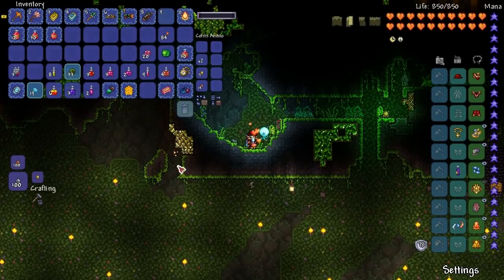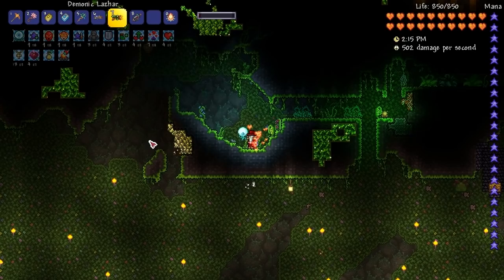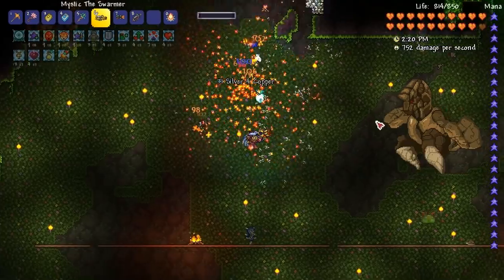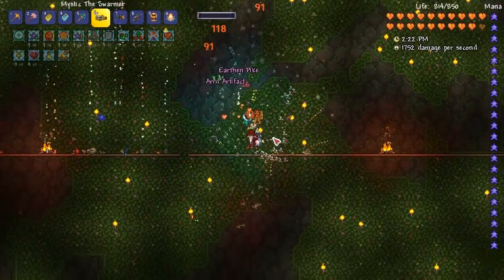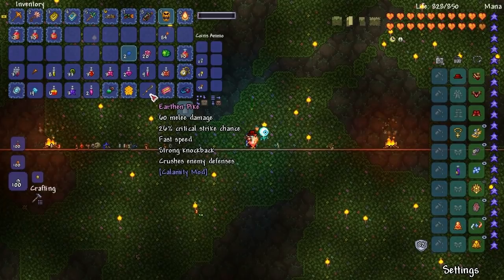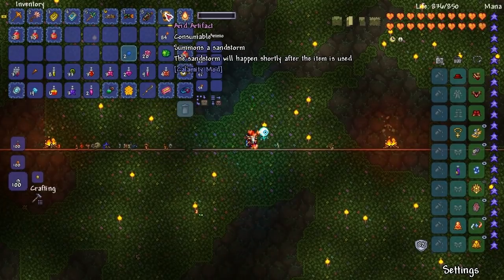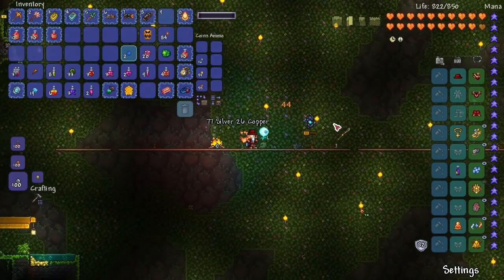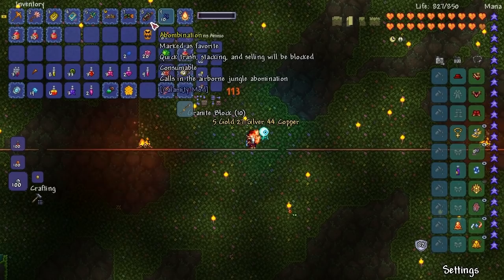I'll put on my Hive Pack and we'll use the swarmer here. Let's kill that thing off — why not? We got an urban pike, an earthen pike, and an arid artifact that summons a sandstorm. These are actually really good, they're pretty handy. And this is just a sword — let's get rid of this.